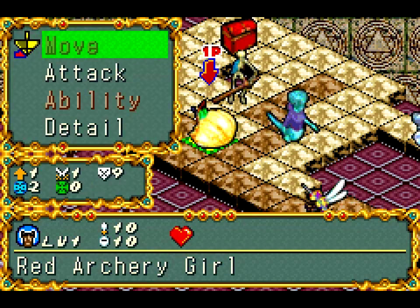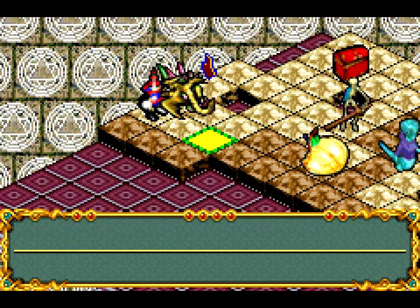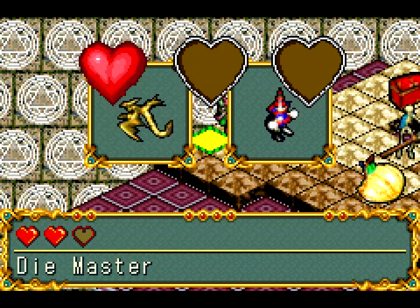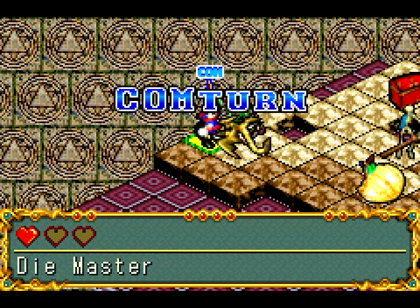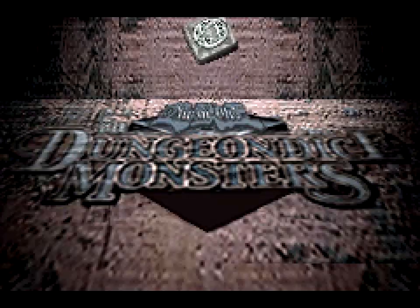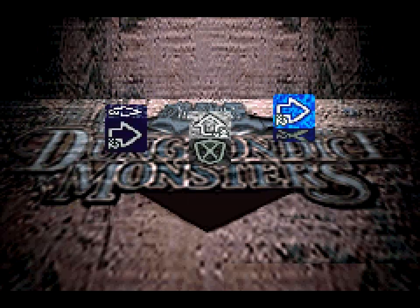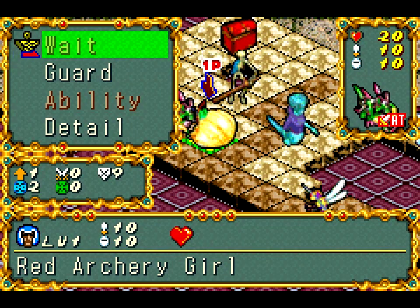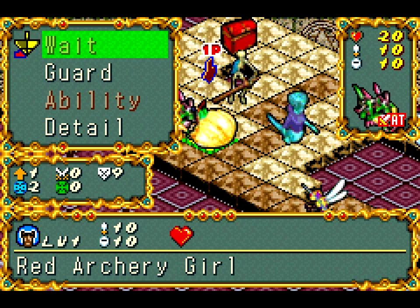I can't move there - oh well, attack a heart point. Boom, nice! That's a lot of movement crests. Beasts are good against Warriors so Red Archery Girl's gonna die - oh well, let's see it happen.